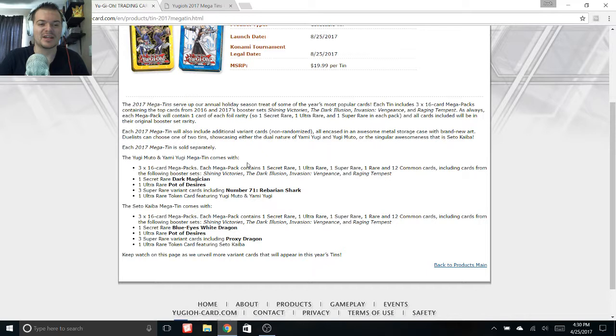A couple days ago I covered the initial announcement that the tins are going to be Yugi and Kaiba themed, as well as Dark Magician and Blue Eyes promos, and a Pot of Desire reprint. But a couple days after that video, they announced two new promos — one for each tin — and I wanted to cover those.